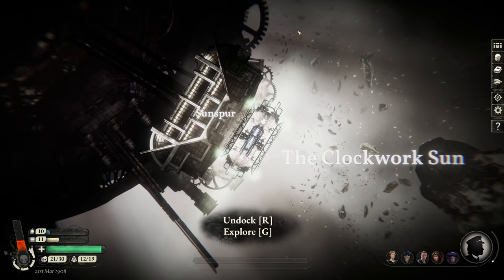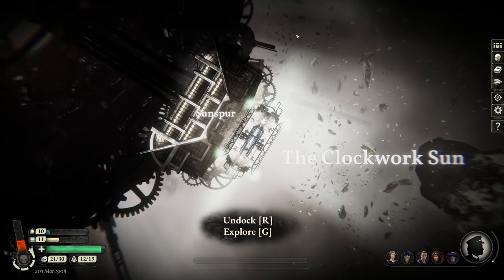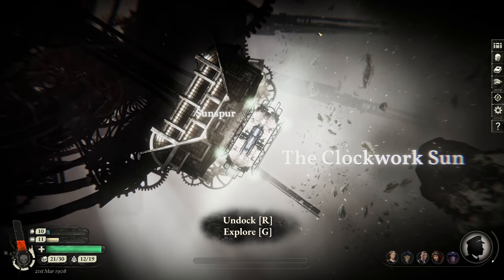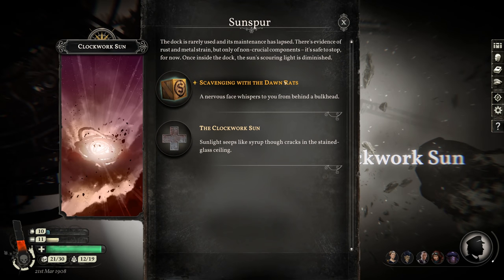Welcome back to Sunless Skies. In the last episode, we diverted a disaster at the Clockwork Sun. Now let's explore the Clockwork Sun a little bit. Obviously we've been here before, but I'm sure there's still some things to do. Plus, scavenging with the Dawn Rats is something I've never done before.